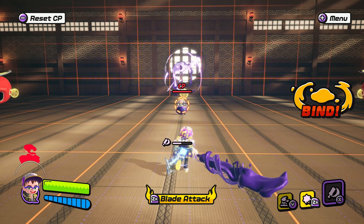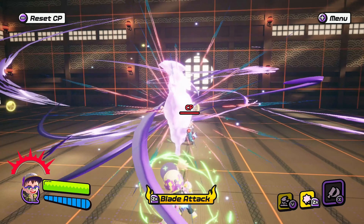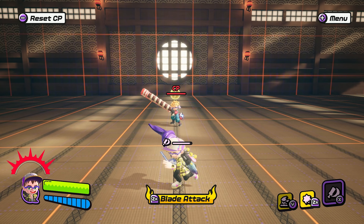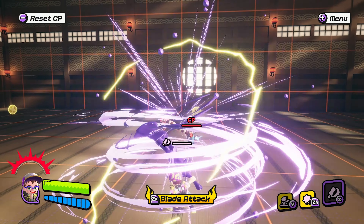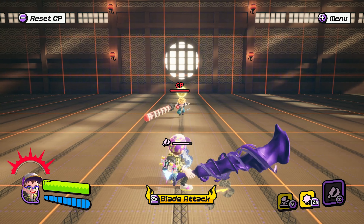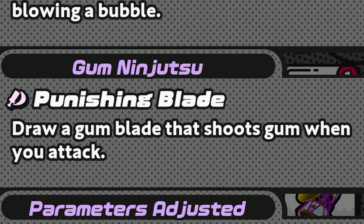Despite its name, the Punishing Blade actually has a deadly ranged option to keep players in check. However, it does have one major weakness: much like the Shinobi Beast transformation, you can be punished for using it. If you get hit or bound while Punishing Blade is active, you will not be able to S-burst out of it. Getting hit will likely spell doom unless your opponent drops the combo. Also, unlike Shinobi Beast, you do not get armor on swings, so you can be interrupted — be mindful of your surroundings before activating.